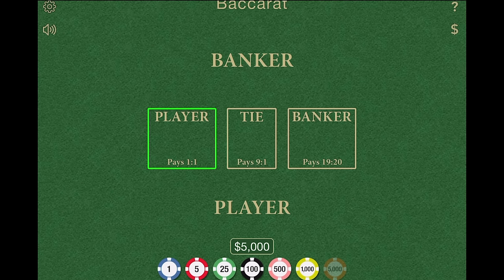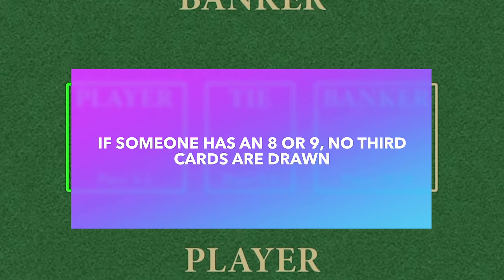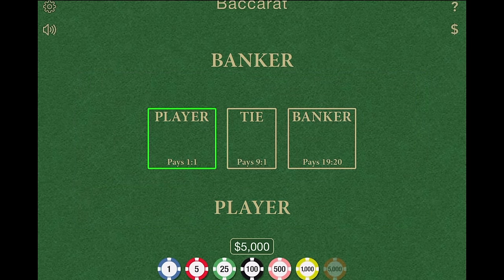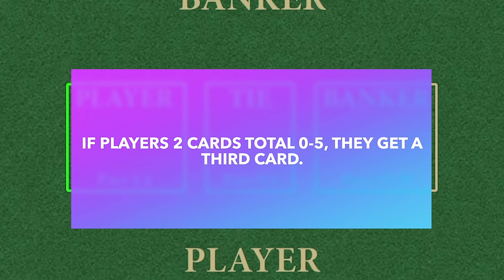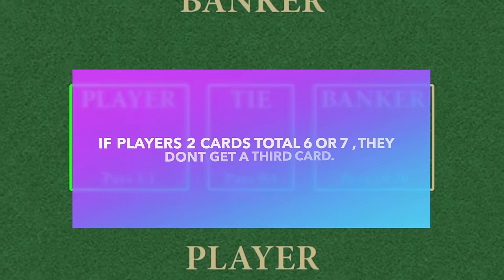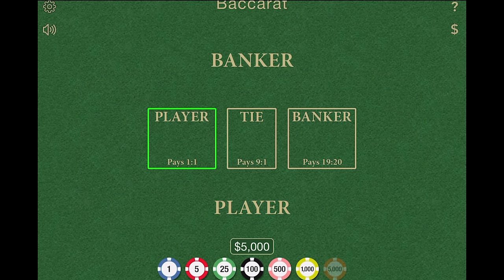Here's how it works. If the player or the banker has an eight or a nine, it's called a natural, and that hand stands. But if neither player has an eight or a nine, a third card could be dealt. If the player's total is zero through five, a third card is automatically dealt. But if the player has a six or seven, the hand stands. If the player has an eight or nine, it's a natural and it also stands — eight or nine is basically a winning hand. So: natural on eight or nine, draw on zero through five, stand on six or seven.